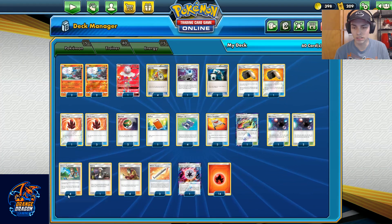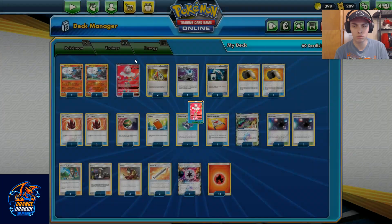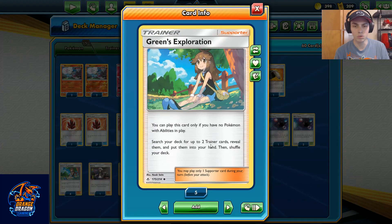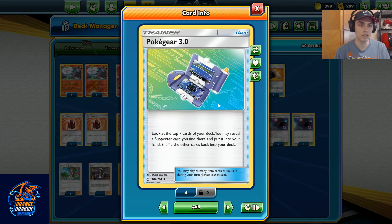The supporter line in this deck revolves completely around Green's Exploration, one of the new powerful supporters from Unbroken Bonds. You can only play it if you have no Pokémon with abilities in play — and none of our Pokémon have abilities, so we're good there. Then you get to search your deck for two trainer cards — stadium, item, and supporter — and put them into your hand. You can also use Pokégear 3.0 to dig deeper, looking seven cards into the deck to grab a supporter and put it in your hand.